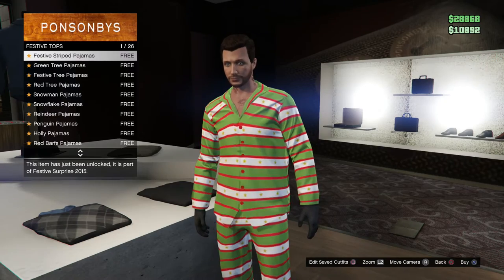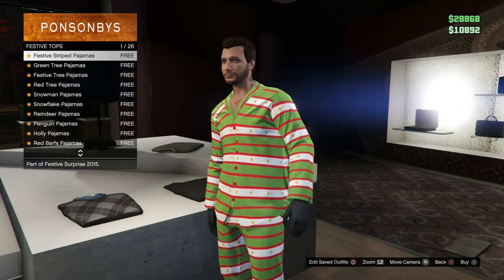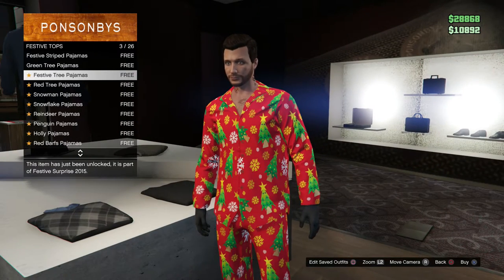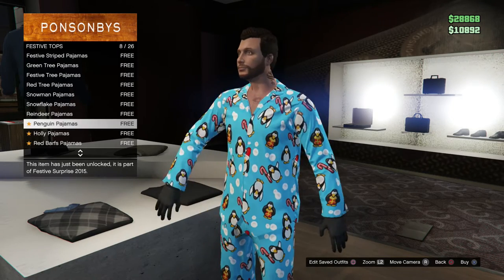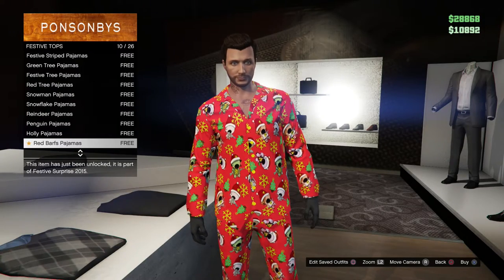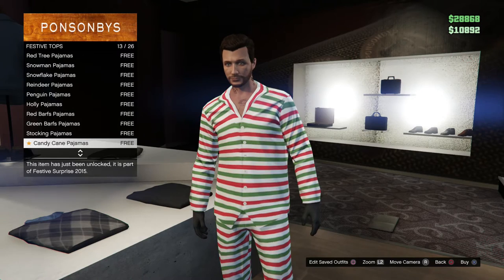Under tops we do have some new festive tops. Festive striped pajamas — we got green tree, festive tree, red tree, snowman pajamas, snowflake, reindeer, penguin, holly pajamas, red barfs — wow, that is an interesting one to run around in — green barfs, stocking pajamas, candy cane.